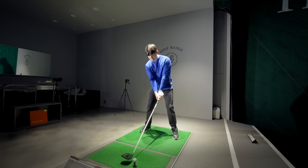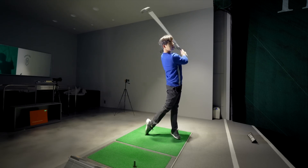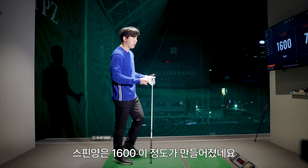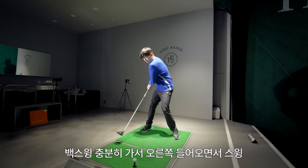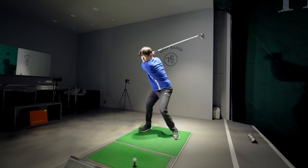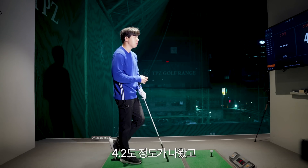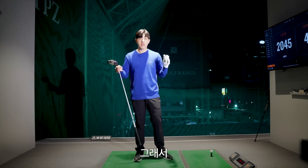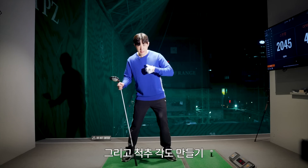스탠스 조금 더 넓게 쓰고, 틸트 만들어주고, 백스윙 충분히 턴. 어택 앵글이 7.2도, 스피드량은 1600이 나왔네요. 다시 한번 — 스탠스 넓게 쓰고 틸트 확실하게 주고 백스윙 충분히 가서 오른쪽 들어오면서 스윙. 이번엔 어택 앵글 4.2도 정도가 나왔고 비거리도 276 정도로 굉장히 잘 나오고 있어요.